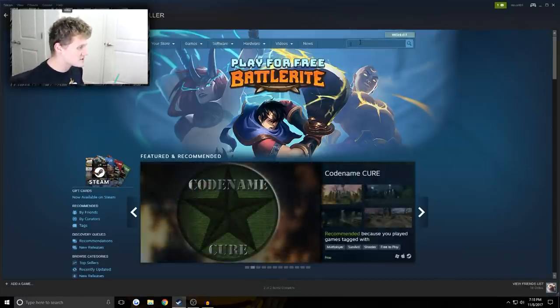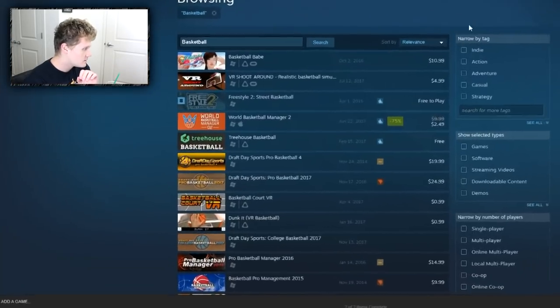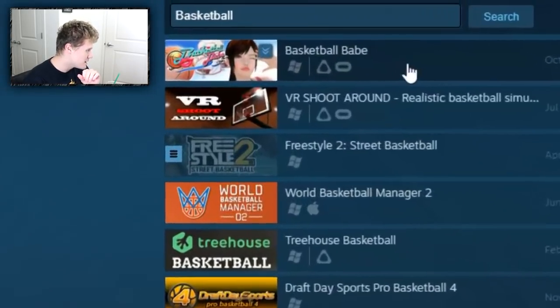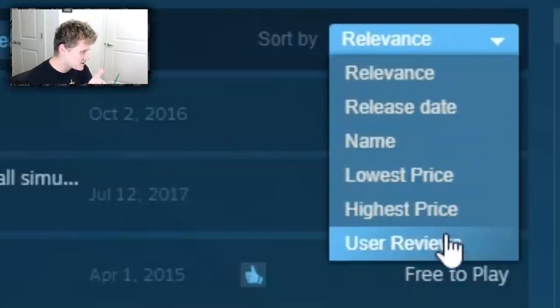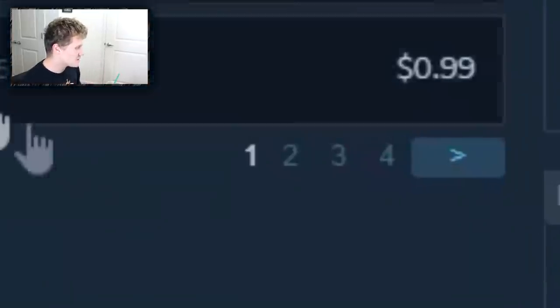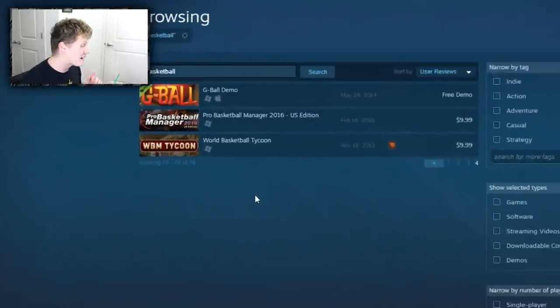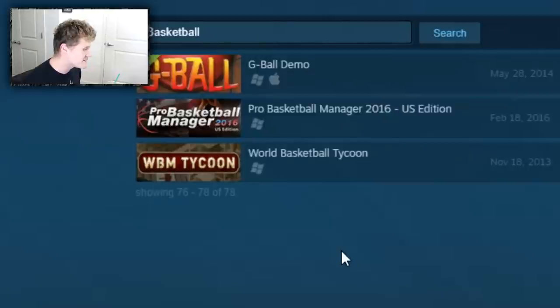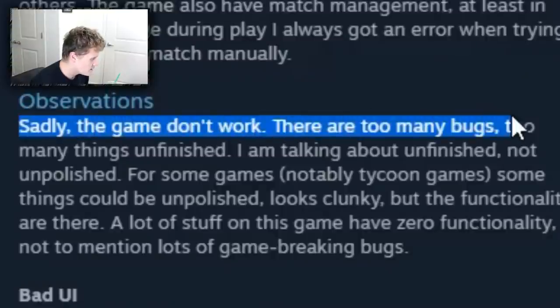There's nowhere better to find shitty games than the Steam marketplace, so we're just gonna search 'basketball.' First thing that comes up is Basketball Babe — looks like a VR game. We're gonna sort it by user reviews and go to the very last page, which means the worst basketball game ever made is World Basketball Tycoon, which came out November 18th, 2013.